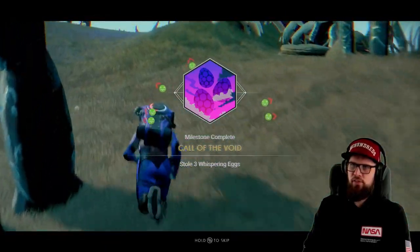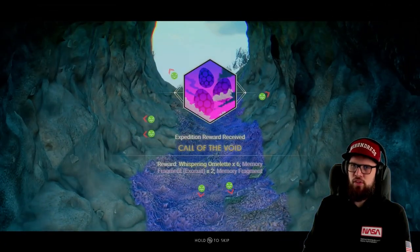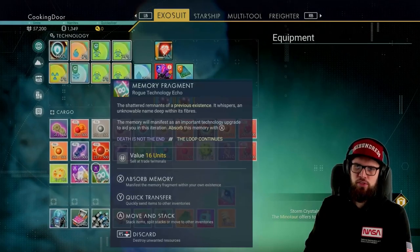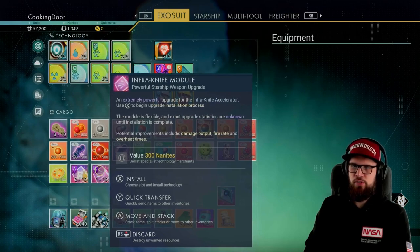When you have collected the third and final egg, the Call of the Void milestone will be completed. Claiming this milestone will reward you with six whispering omelettes, two memory fragments for your exosuit, and a memory fragment. You can use the time waiting for the swarm to subside to install all the memories you've just received.